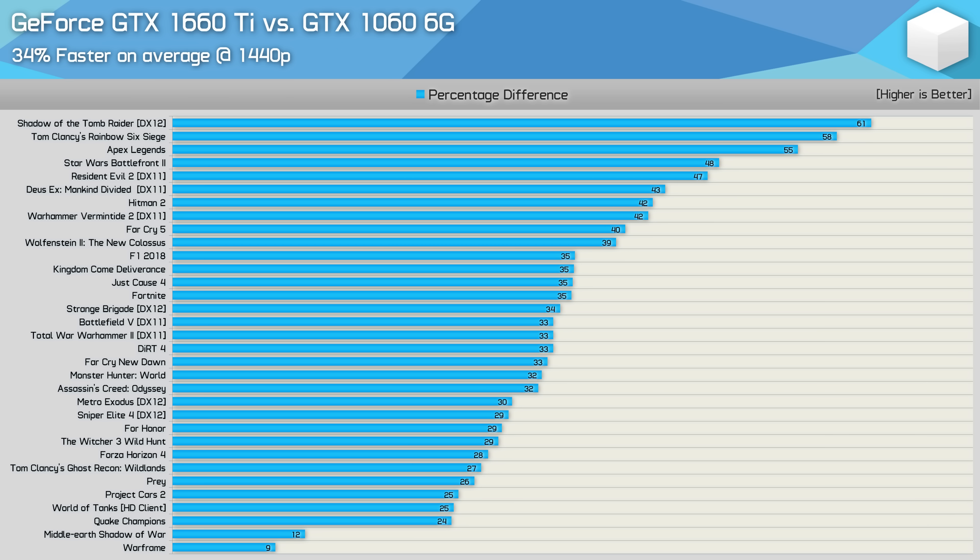Here's the GeForce GTX 1660 Ti versus GTX 1060 6GB. In our day one content, we saw that the GTX 1660 Ti came out 40% faster on average at 1440p. Interestingly, that figure has dropped in the 33-game comparison — now the 1660 Ti is just 34% faster. The reason is down to the selection of games; in the day one content we only included a dozen titles, and most of them by pure chance were more favorable to the Turing GPU, focused on new titles such as Shadow of the Tomb Raider, Apex Legends, Resident Evil 2, and Hitman 2, all of which heavily favor the 1660 Ti.